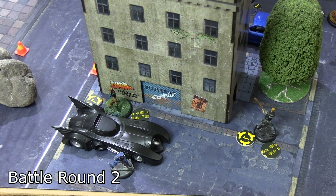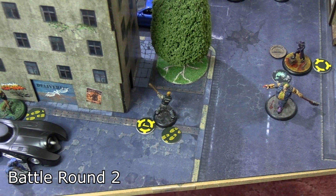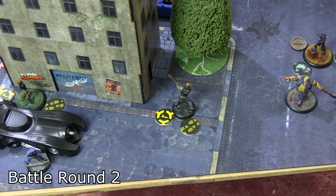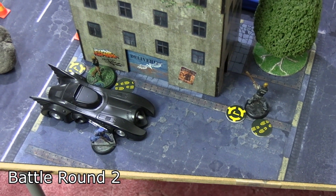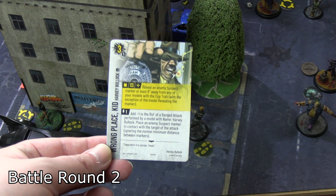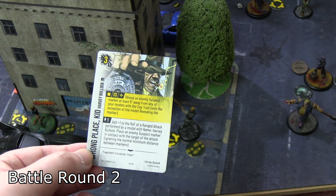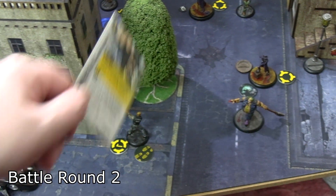Detective Flass activated and went all heroic — dangerous, but he moved up into base-to-base with an enemy suspect marker, removed it, and used the Evidence Tampering rule — same as Bullock — placing a friendly marker in base-to-base with it. More importantly, he measured to be just outside six inches of Merkel, meeting the criteria for Bullock's card Wrong Place Kid: reveal an enemy suspect marker at least six inches away from any of your cop-trait models except the one doing the reveal — for a massive three points.